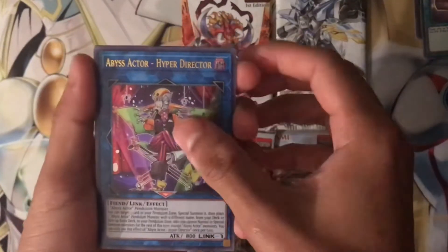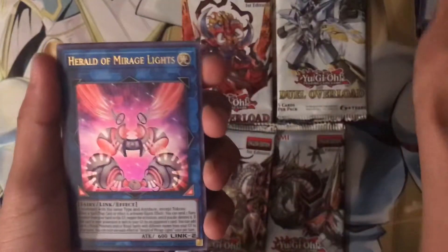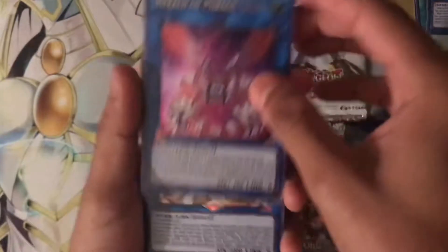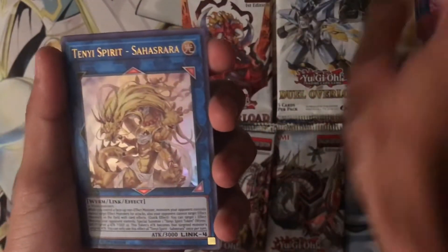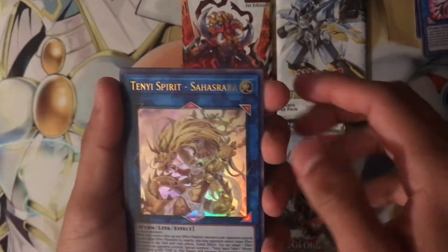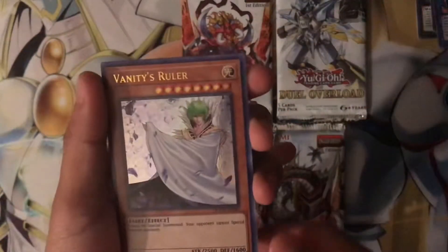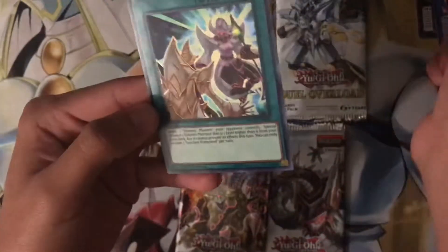Alright, so we got Abyss Actor — cool. Herald of Mirage Lights — cool, cool. We got Ten-Yz Spirit, that's dope. And Vanity's Ruler — not bad. Oh, we have one more: Synchro Transcend — nice.